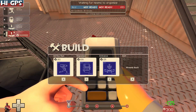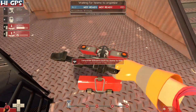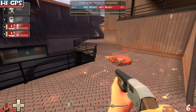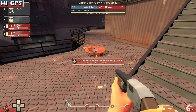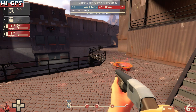The launch distance is the same for every class. The spy can sap it because it's an engineering thing, so it functions similarly to a teleporter. It will also launch enemy spies who accidentally step on it, but it won't launch enemy players otherwise. You won't take fall damage when you land, but you will flinch — which needs to be tweaked. Maybe you take fall damage if you get hit in the air.